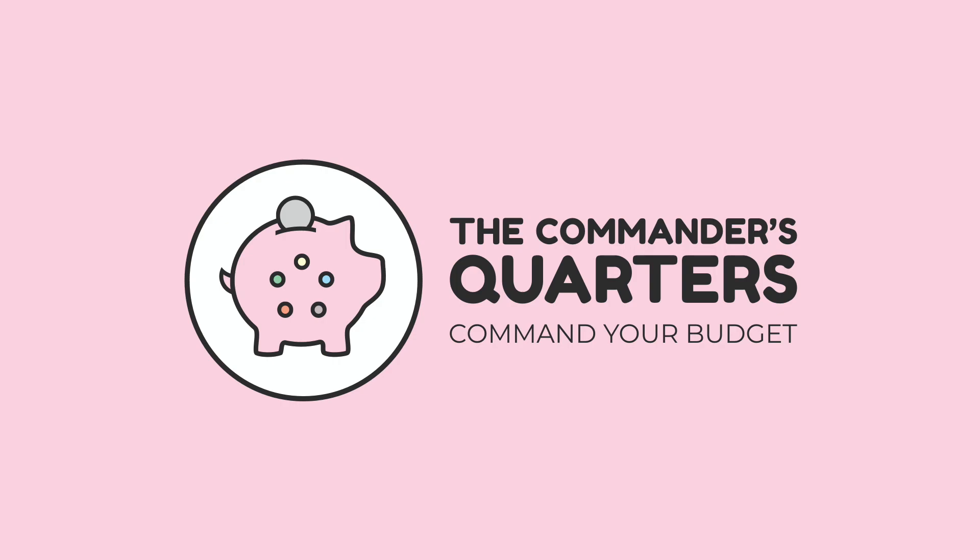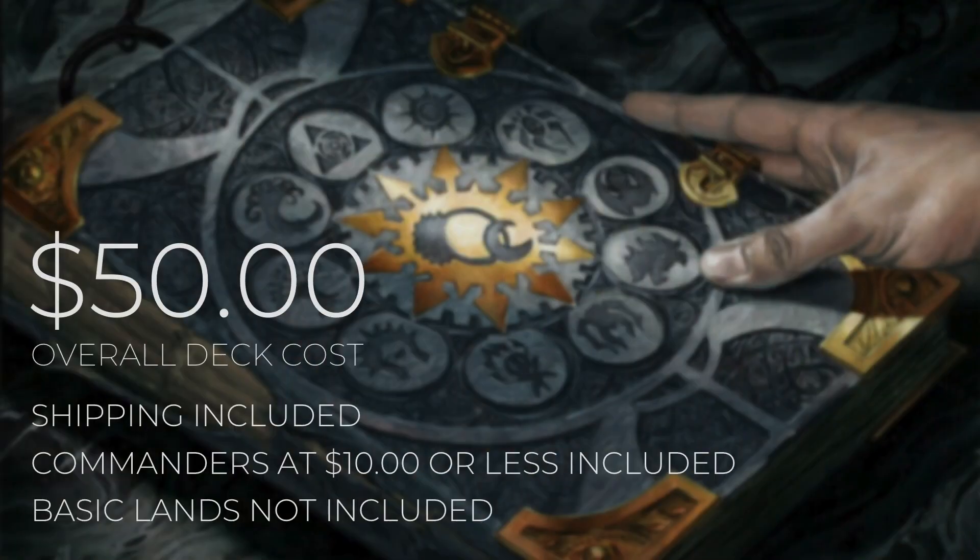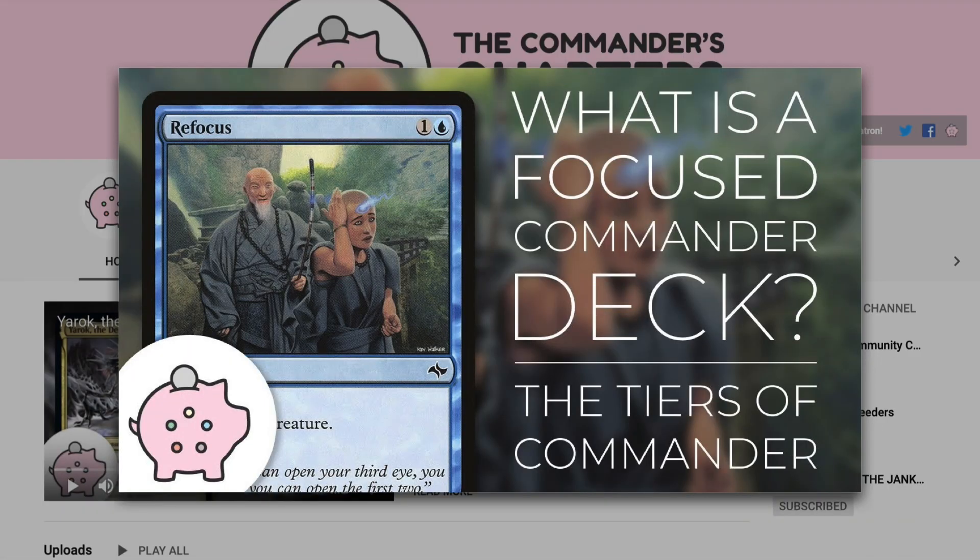Hello and welcome to the Commander's Quarters. I'm your host Mitch, glad to have you here. Here at the Commander's Quarters, we're all about commander on a budget. Today's episode is going to be a $50 deck tech. When I say $50, I mean that is an overall deck cost. Shipping and commanders that are $10 or less are included in that cost, but basic lands will not be. Decks on this channel are built to be fun, inexpensive, and focused. If you want to learn more about what a focused commander deck is, check out this video here.